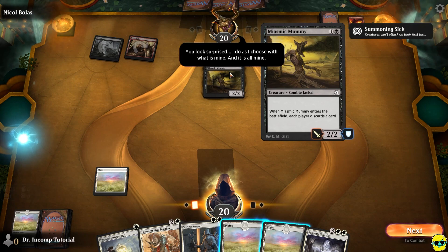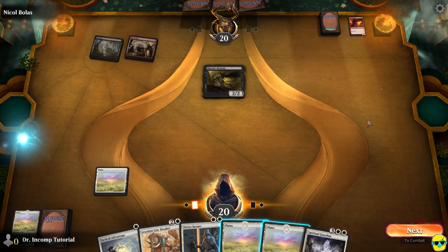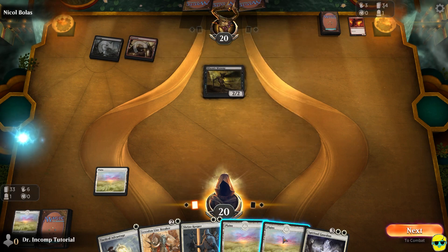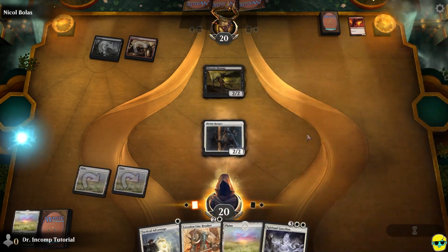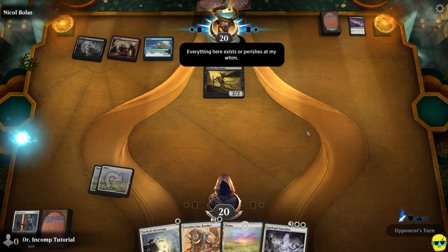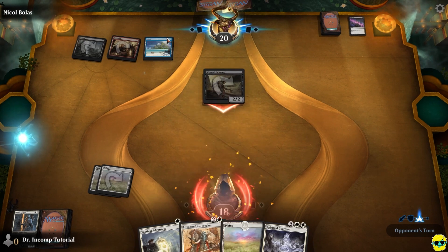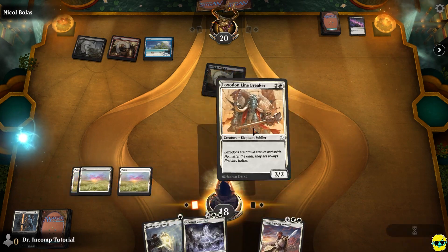The Miasmic Mummy says each player discards a card of their choice, so he just tossed out this Volcanic Dragon — which is a scary thing to see. I'm going to play a Plains and play our Shrine Keeper to try to block. Nicol Bolas is now exhibiting three colors: blue, red, and black. We'll play another land and play our Loxodon.